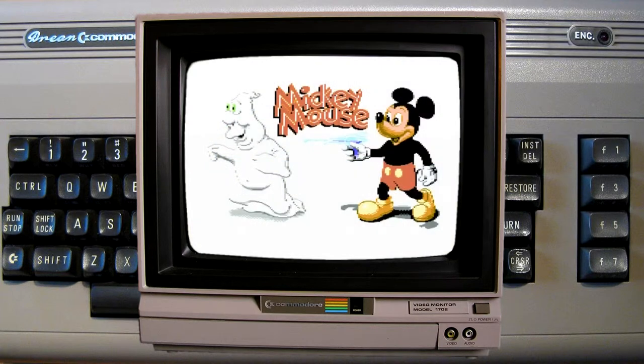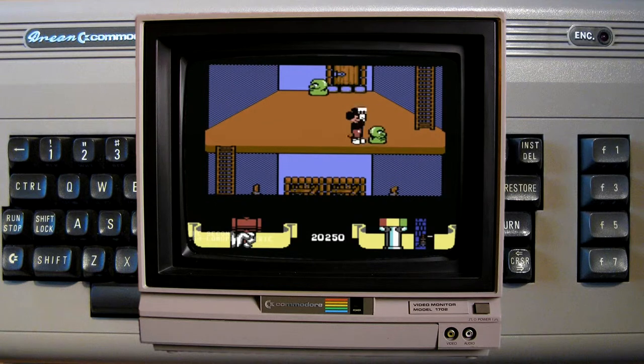Begrüßt werden wir mit einem schönen Bild, dazu eine hübsche Musik, die mich allerdings allzu sehr an den VC-20 erinnert. Die Aufgabe des Spielers, also Mikis Aufgabe ist es, die vier Teile des Zauberstabes einzusammeln und den Monsterkönig zu besiegen.